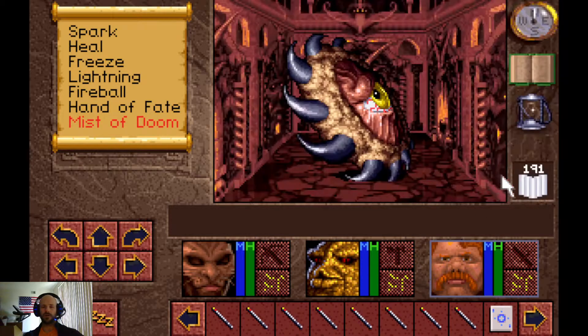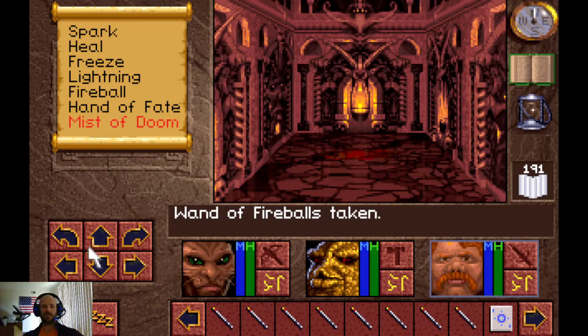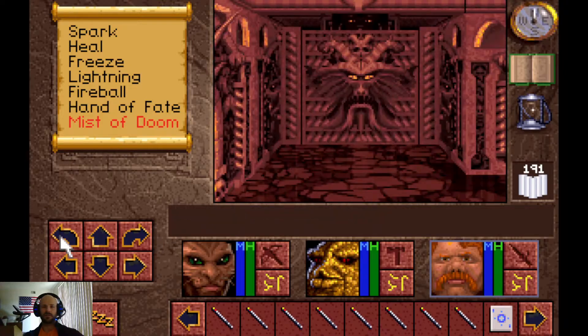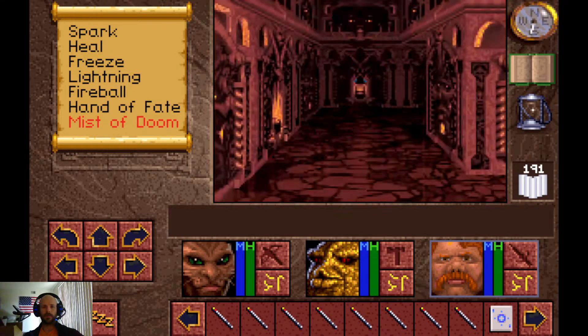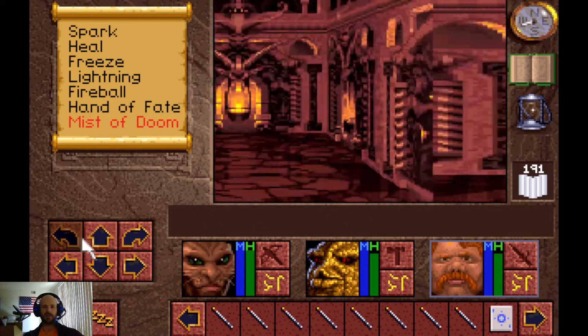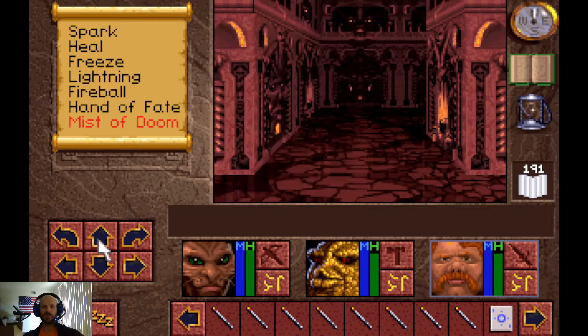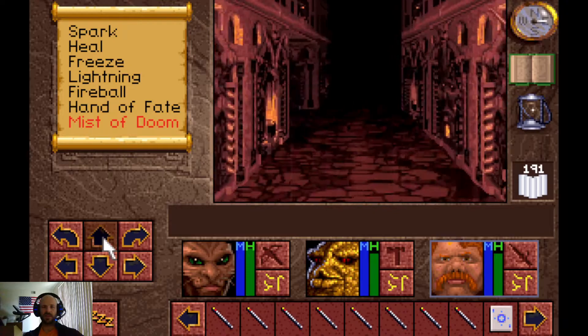We're now going to move to the portion of the game where I just start using all of our fireball wands. I'm going to use Pakata primarily, just in case he gets enough to actually level up — though I don't see any reason why he would. As soon as we step on this it'll open, and once we go past it the portal is behind us.